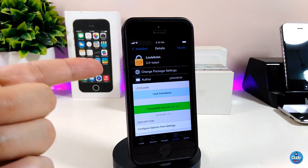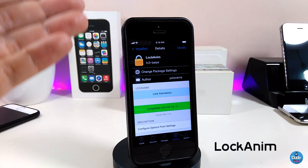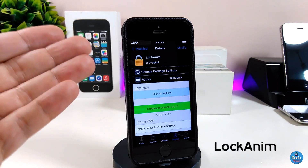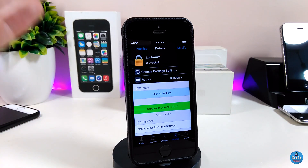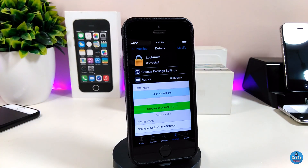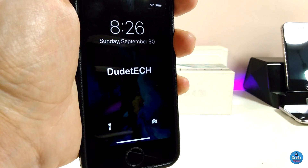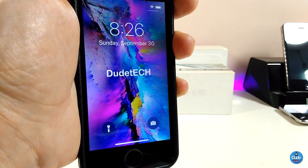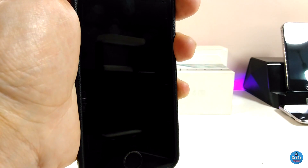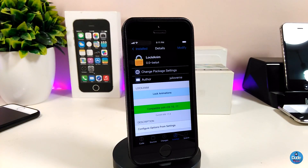Let me jump now to talking about the second one — Lock Enemy. This tweak will bring a beautiful lock animation to your jailbroken device. Let me show you what I'm talking about. You can see how the tweak will work on your lock screen when you lock your device — this is the animation it provides once you download the tweak.